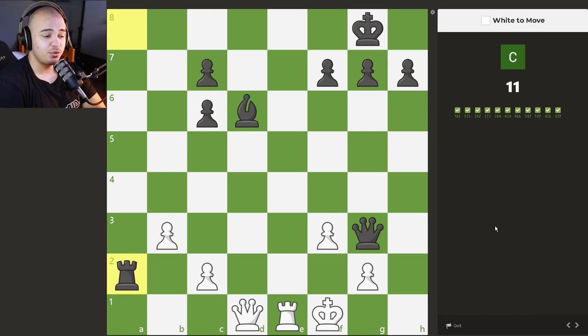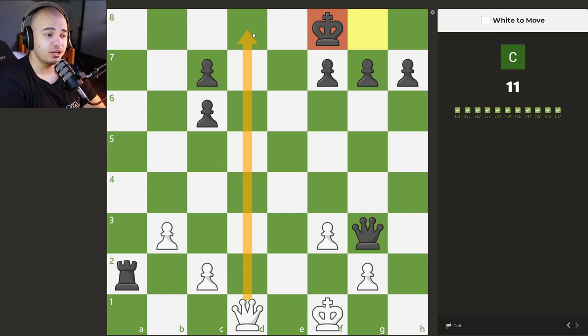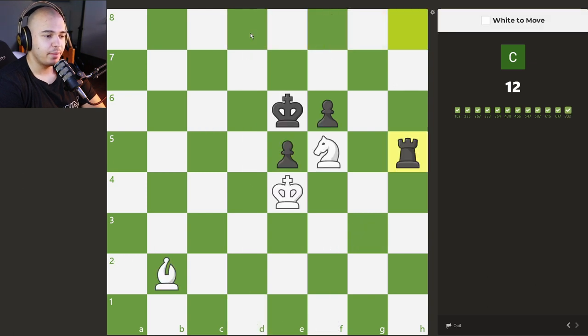This one is actually really amazing — another checkmating puzzle. We want to put the rook all the way up, just check with the rook. He has to block with the bishop, and now we take the bishop. Why? Because the king has to take, and now when our queen goes all the way down, since it's not a rook, it actually takes this extra square away as well — and it's just checkmate in one.